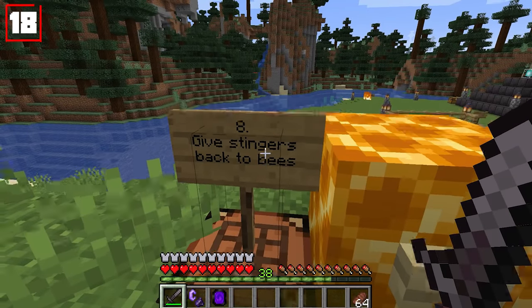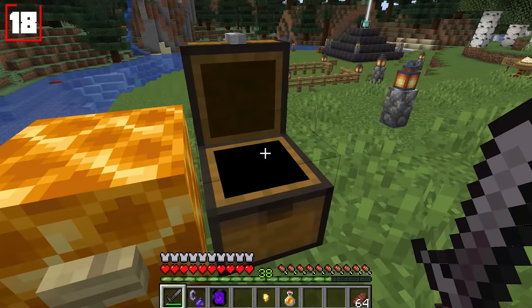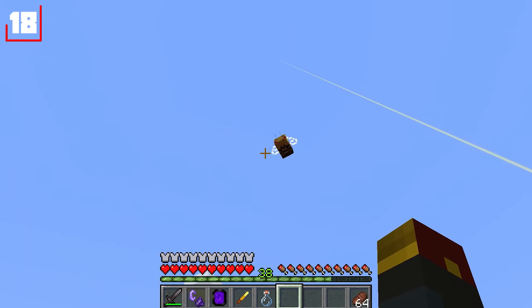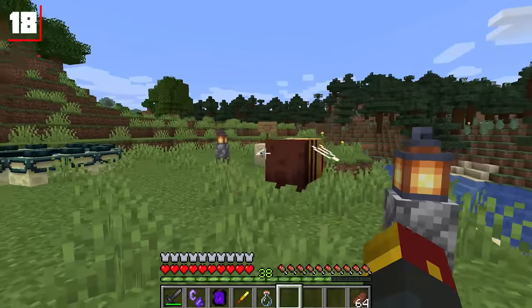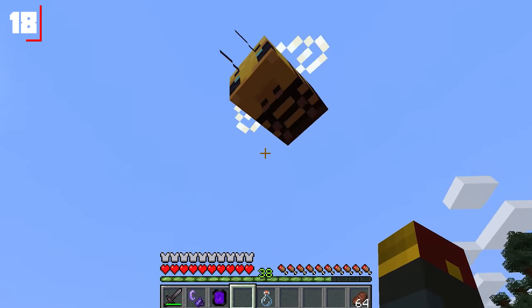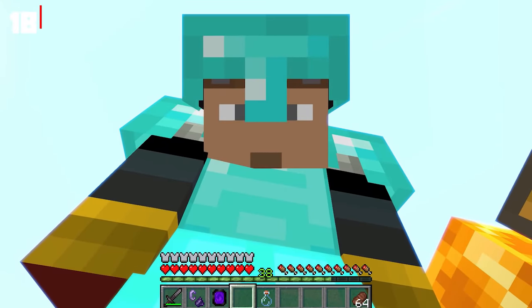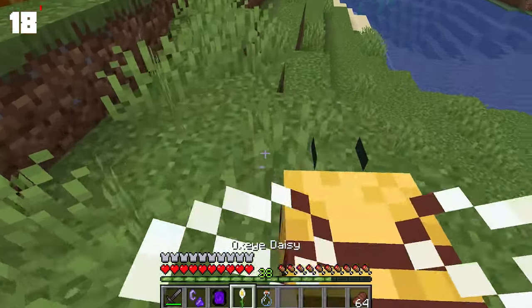Godlander's eighth update is the ability to give stingers back to bees. You'll need a golden nugget as well as a little bit of honey — combining these two together in a crafting table gets you a makeshift stinger. Normally when a bee stings you, it loses its stinger and quickly dies thereafter. Go ahead and throw this stinger back on the bee, and not only does it get its stinger back, but it'll be friendly once again. If you have pet bees and punch one by mistake, you now have an easy way to save them.